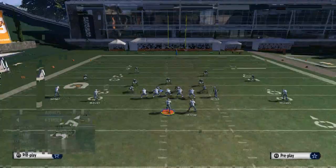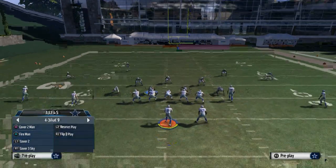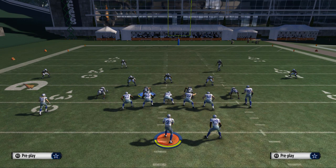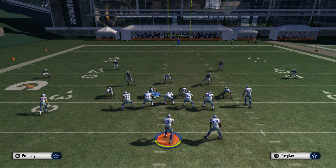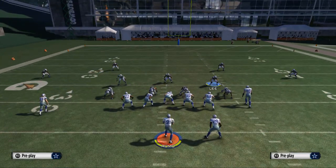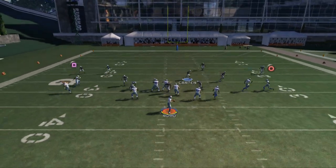So instead we reset the play and show the left side pressure. It's very similar to the right side — we call cover three sky, flip the play, then set it up exactly the same: base the line, pinch the defensive line, spread the linebackers, but instead of blitzing the right-of-screen linebacker we blitz the left-of-screen linebacker. Rolando McClain is going to send some pressure off the left edge.